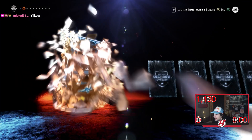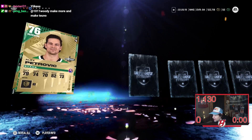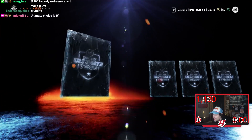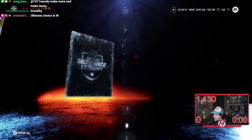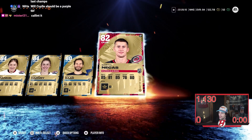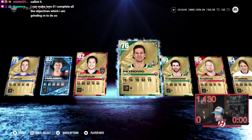A 75, another Varlamov, Brandon Montour, Petrovich, Wedgwood, Mantha, an 84, another 84, 80-something, and Martin Nätche. Oh boy, I love my Varlamov card today, I really do.